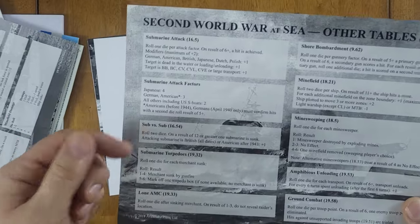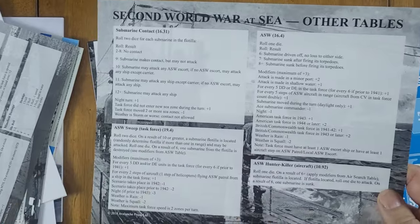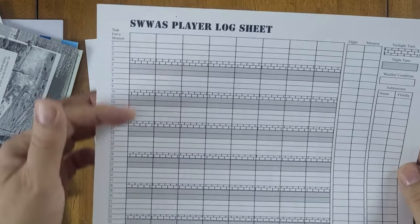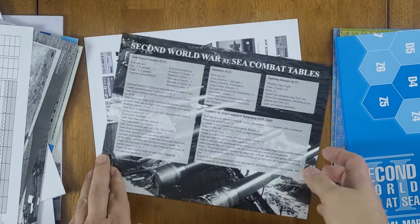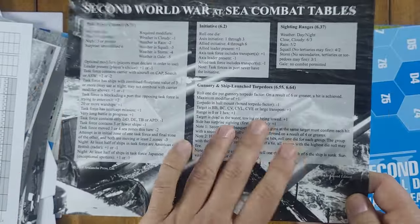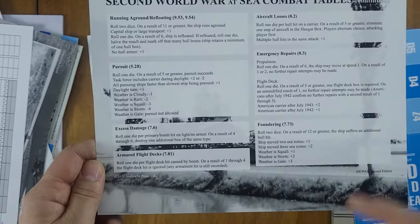There are sub attack tables, sub versus sub, torpedoes, and all submarine stuff. You've got shore bombardment, minefields and sweeping, amphibious stuff, ground combat, sub contact, anti-sub sweeps, and hunter-killer aircraft. There's also a log sheet you'd photocopy and use to mark the movement of your forces — one for each player. More combat tables cover task forces, initiatives, sighting ranges, gunnery, ship-launched torpedoes, running aground, refloating, pursuit, excess damage, armored flight decks, aircraft losses, emergency repairs, and foundering.